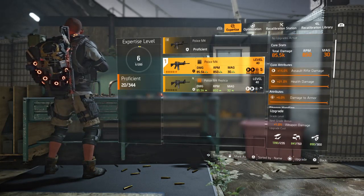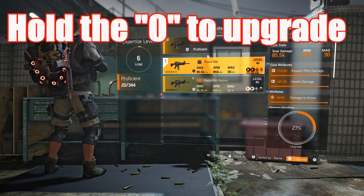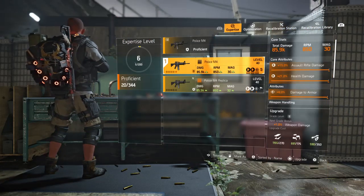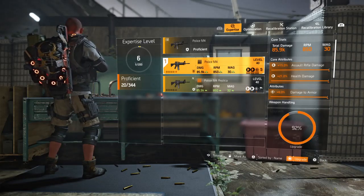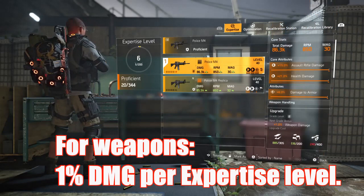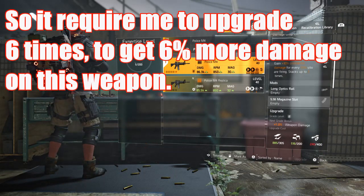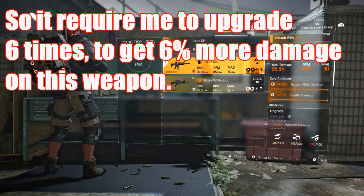I'm going to upgrade the one that I've mainly used, which is this Police M4 with the strain on it. You can upgrade your weapon the same number of times as your expertise level. So in this case I'm at expertise level 6, which means I can get 6% damage to that M4, depending on the resources I have.